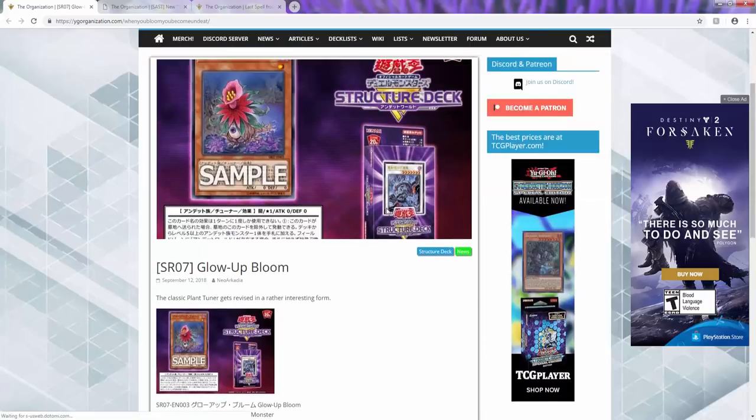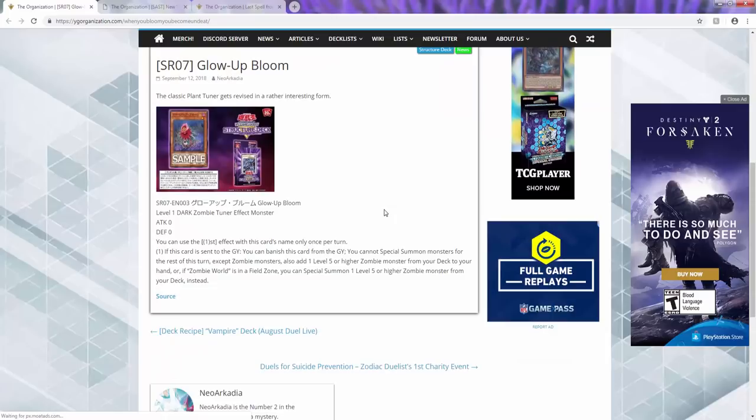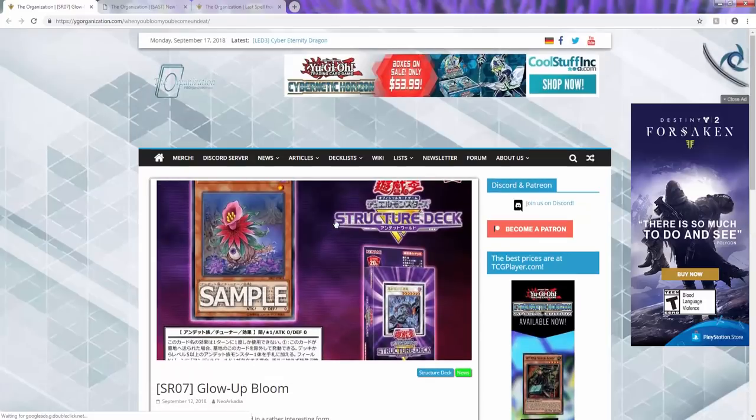The first card I want to talk about today is Glow Up Bloom. If you guys haven't heard about it already, it's a level one dark zombie tuner effect monster with zero attack and zero defense. The effect reads: once per turn, if this card is sent to the graveyard, you can banish this card from your graveyard. You cannot special summon except zombie type monsters, and you can add a level five or higher zombie monster from your deck to your hand. Or if Zombie World is in the field zone, you can special summon it instead.